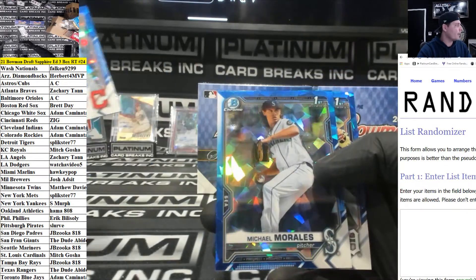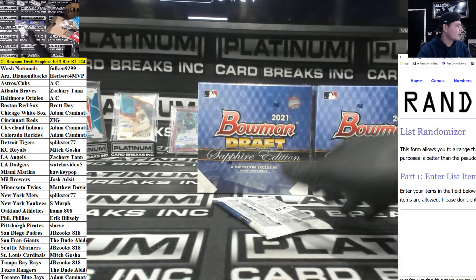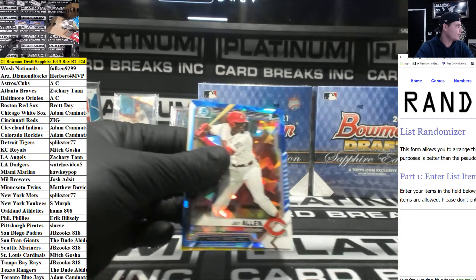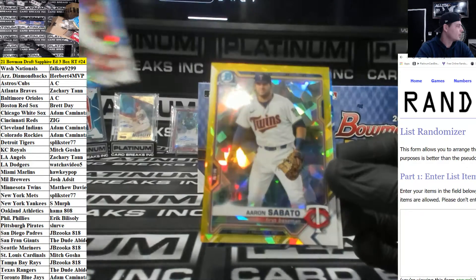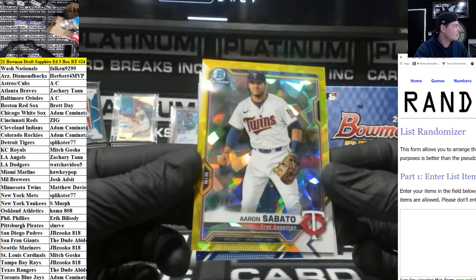All right guys, I'm going to run it right back. Same mini — I'm pulling the spots right now at IMAC. Jay Allen for the Reds. Nice one. Sabato for the Twins. Heads yellow out of 99.